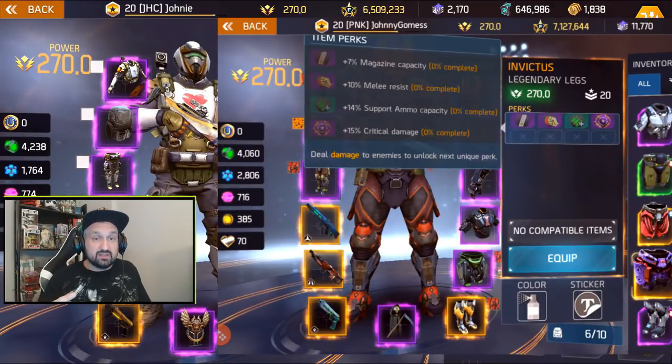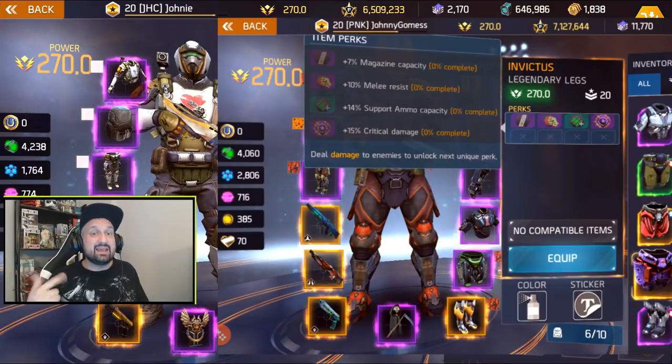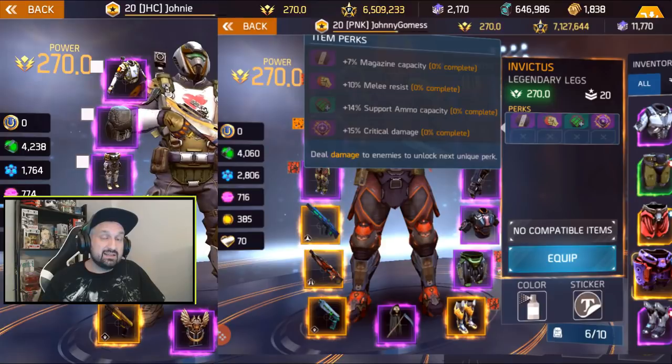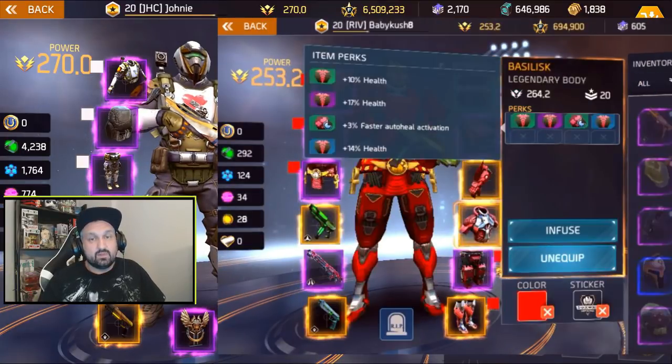Boots from Anastasia H: max crit, 6% cooldown, and a bit low explosion. For the legs, from Johnny Gomez: max crit, 14% support, 10% melee, and 7% magazine cap — three purple perks, a very nice item.